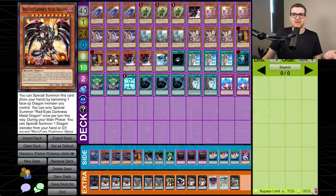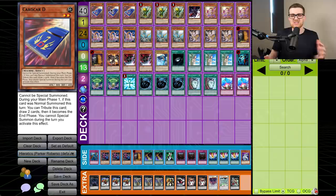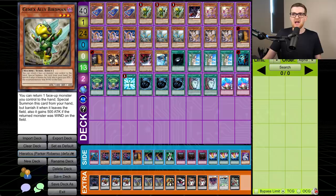Cardcar D allows you to just draw two cards. We have Tragoedia, Maxx C, Gorz — ways to protect ourselves after using Cardcar D. It's not uncommon to just do this turn one and pass. This would represent like a going-second deck by modern day standards, but back then you still drew when you went first, so just getting more cards helps you get to your combo that much quicker. I would really love to see a modern deckbuilding take on 2012 Hieratic — I feel like we would just cut stuff like this and play more cards for going second.